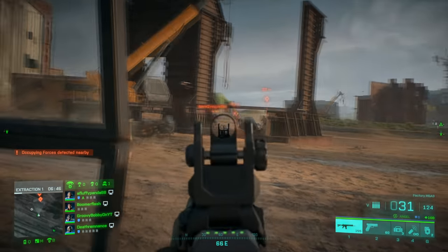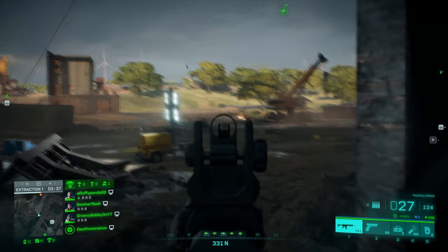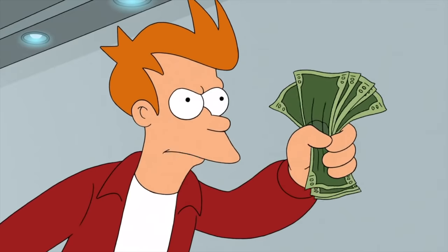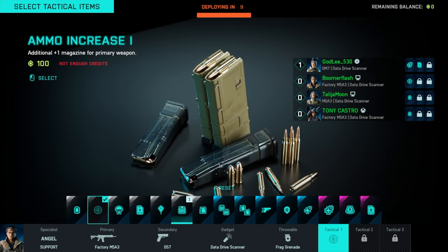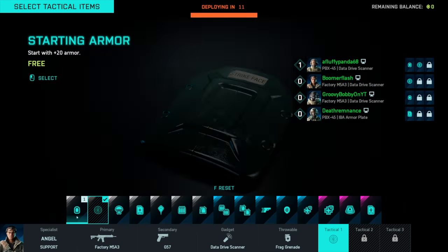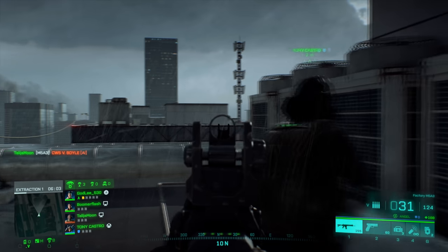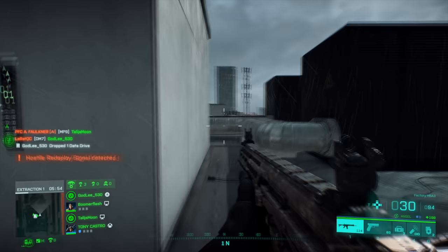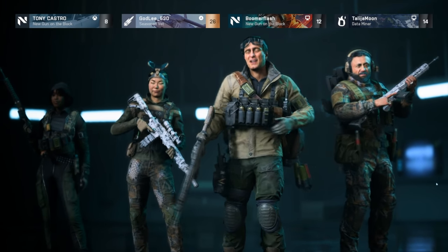At number two, an easy way to grind for credits is in Hazard Zone, which is basically Escape from Tarkov combined with Battlefield. It's a PvP experience where you run around a map collecting data drives while dealing with AI who guard certain areas and other teams of players. There's a credit system where you spend money before the match to purchase more powerful weapons and equipment, but once you spend those credits they're gone, and if a game doesn't go well, you lose credits rather than gain them. The easiest way to build up credits is to select the Negotiated Bounty Tactical Upgrade on the loadout screen — it makes you earn 50% more credits when you kill occupying forces, aka bots. Just focus on killing AI enemies. Getting data drives is also important, but if you lose you get nothing, whereas killing a lot of AI with this tactical upgrade gets you credits at the end regardless. Focus on this for a while and you can build up a decent credit supply.